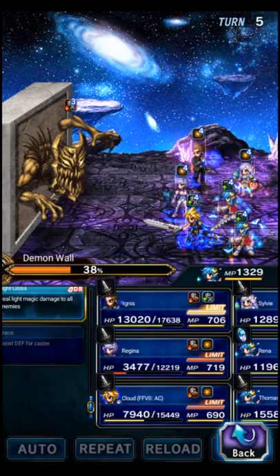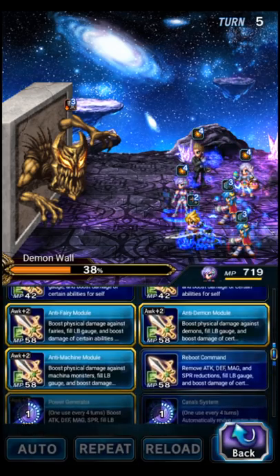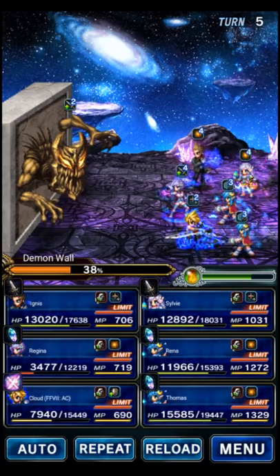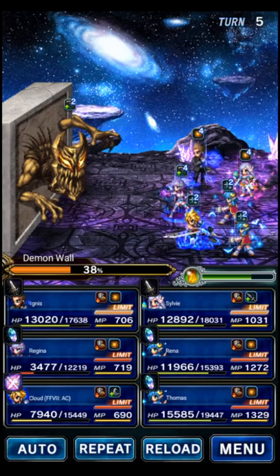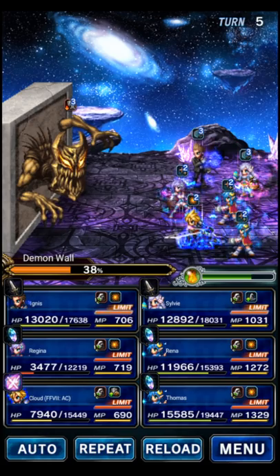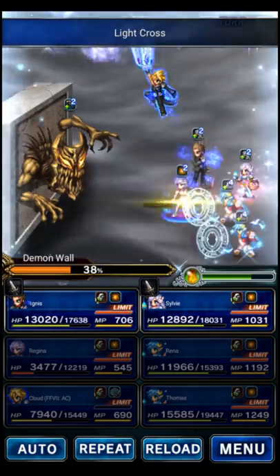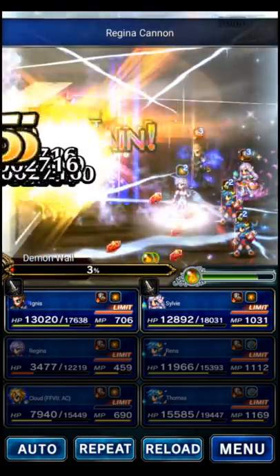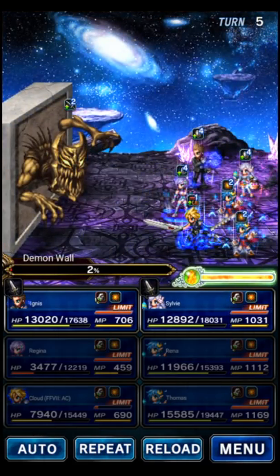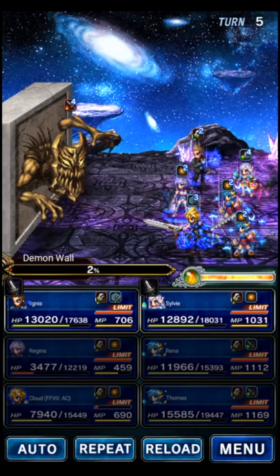Let's do some burst. Cloud's going to LB. I think Regina's cooldown is back up — next turn, that's fine. Regina Cannon. We didn't get Dispelled, so let's do our damage first. Regina: one, two, Cloud, and then Rina. Oh, come on — this could have been a five-turn kill. Regina, you so bad. Blame it all on Regina because she doesn't have any killers basically.